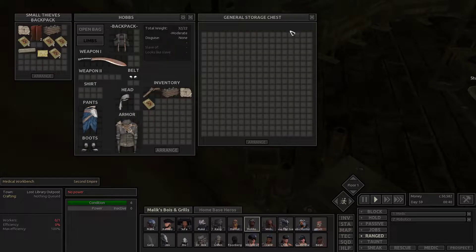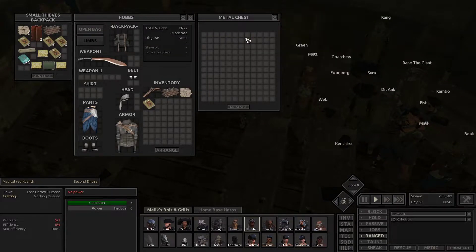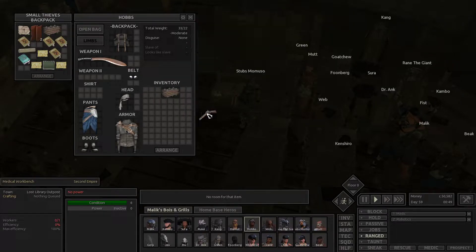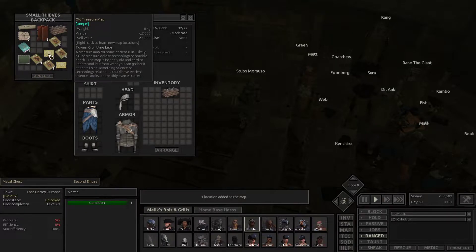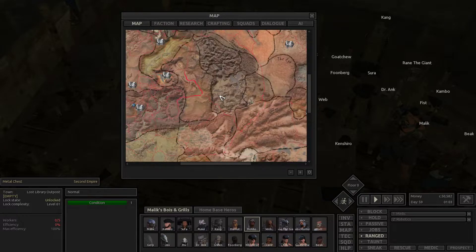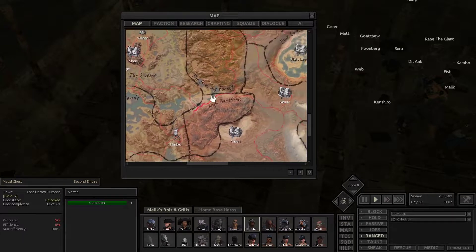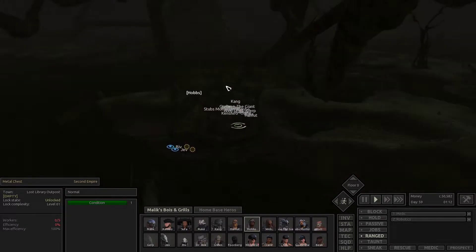Oh yeah! What don't we need here? Don't need this hinge. Let's use up some of these — an old treasure map. Ashlands Dome! We eventually do want to go there. Town's crumbling labs, post-ancient workshop, ancient military documents, town's lost armory — wow, we just got a whole bunch of stuff! What did it give us on our map? I thought it would have unlocked some stuff for us to see. Should have highlighted green, but whatever. That was awesome — really good. The next one I think is down here somewhere, so maybe we need to stop by Shark.